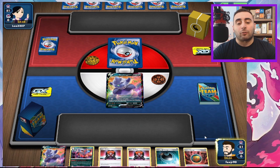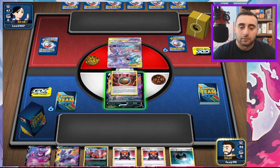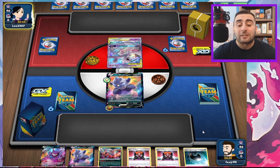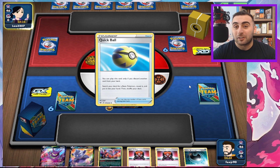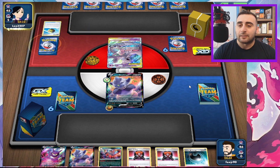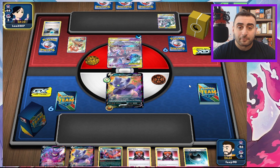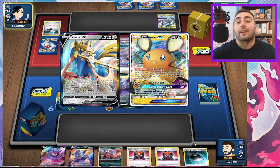This is not a great hand, not a big fan. We have virtually no way to get these Boss's Orders out of our hand unless our opponent plays something on the bench. Mewtwo here is weak to Psychic, not weak to Dark — so a Mewtwo ADP matchup would actually be alright. Here's the Water. I already do not like this. But if Mewtwo is weak to Dark, or you have a Shadow Rider Calyrex, for example...